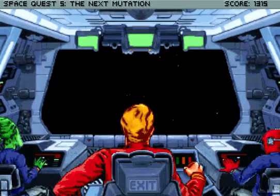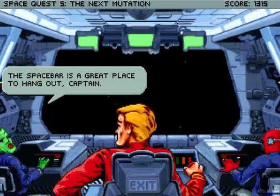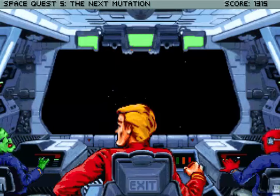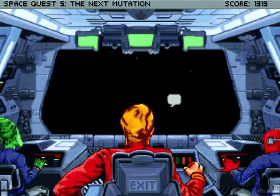Now what does she have to say? What do you know about our destination? Space bar is a great place to hang out, Captain. Where are we supposed to be going? We've finished our mission, Captain. Let's take some R&R at the space bar. Not much. Alright, so I guess we just go.